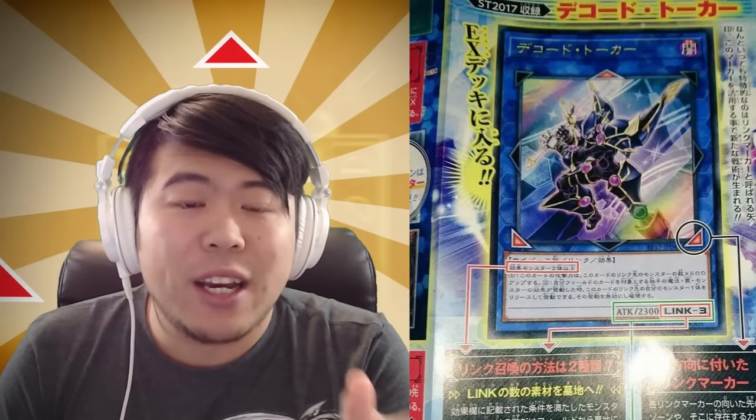Here's where the new type of monster comes in — we get Link Monsters now. Link Monsters have a Link rating at the bottom, basically telling you what Link they are. They don't have levels, and they don't have Defense either, so they cannot be placed in Defense Position.